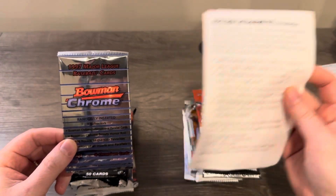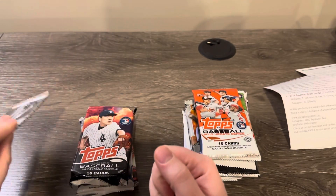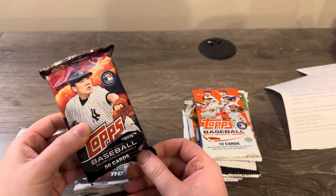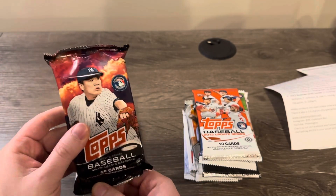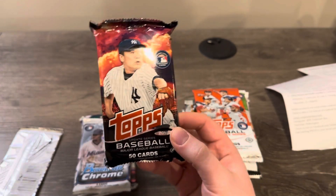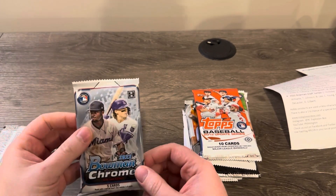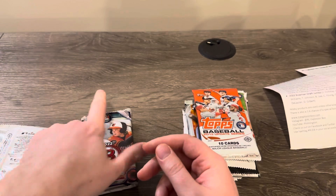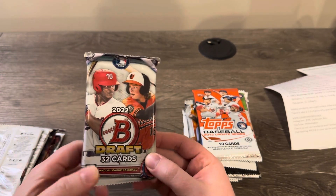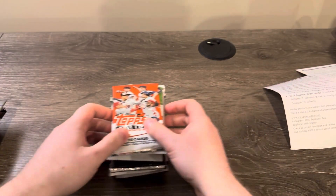A 1997 Bowman Chrome pack — that's awesome, so you're looking for Adrian Beltre there. A jumbo pack of 2014 Topps Update — looking for deGrom rookie cards as a Mets fan. Mookie Betts is in there as well. Also 2022 Bowman Chrome hobby and 2022 Bowman Draft — the Jackson Holiday chase is real.